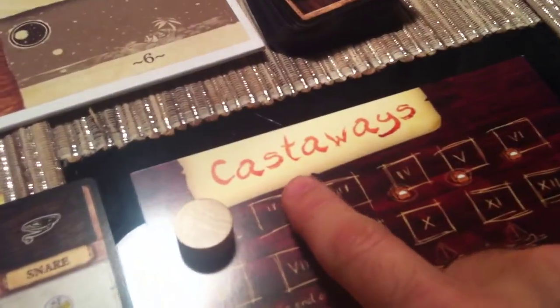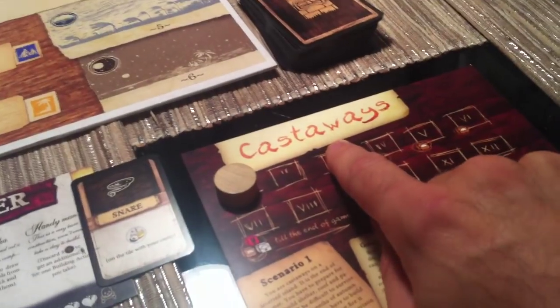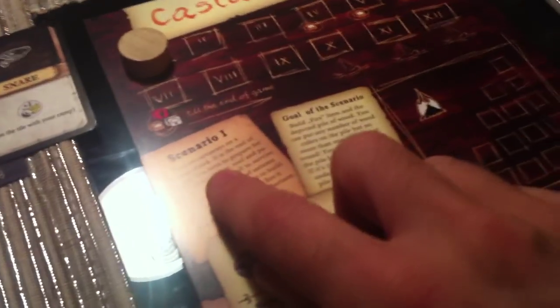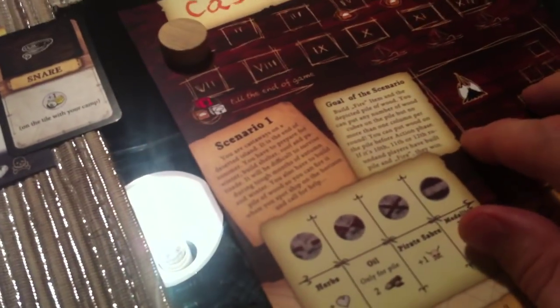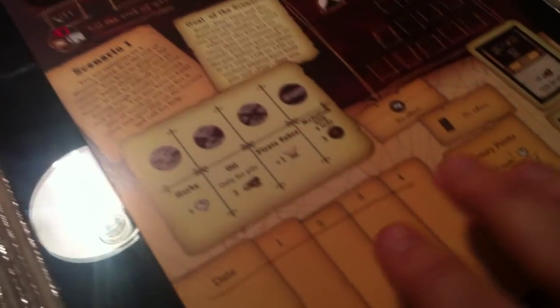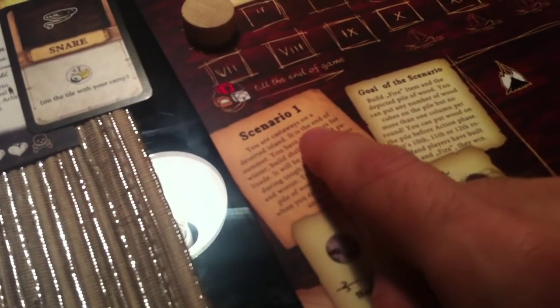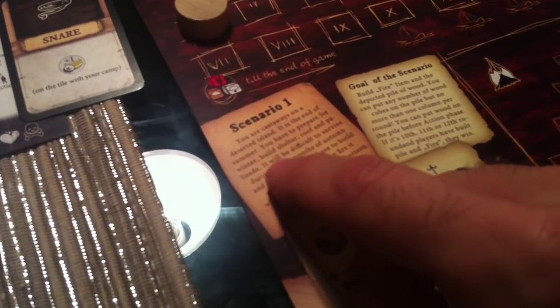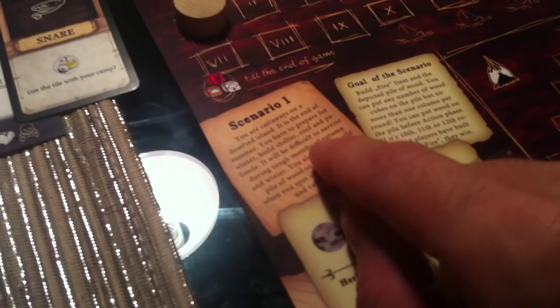We are playing the Castaways scenario. The game comes with six scenarios and I believe there's going to be a whole bunch more you'll be able to download online. This is the first one — it's the introductory one. They turn off some of the features, but I'll still talk about them when they come up. You are Castaways on a deserted island. It is the end of summer. You have to prepare for winter, build shelter, roof, and palisade. It will be difficult to survive during the tough months of autumn and winter.